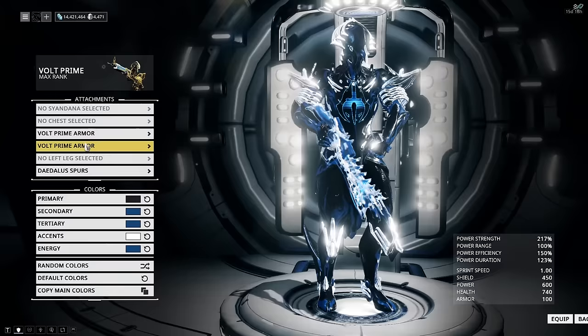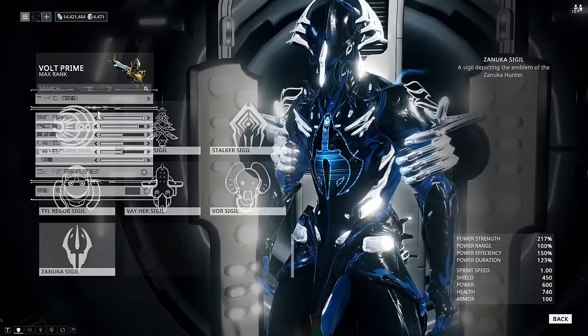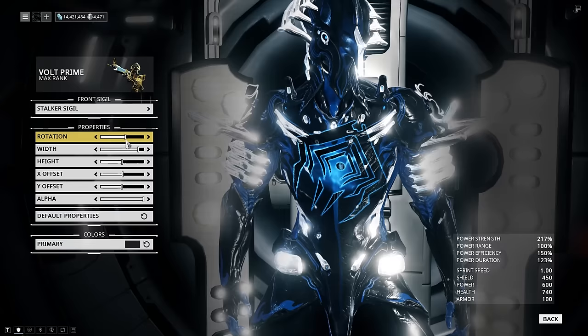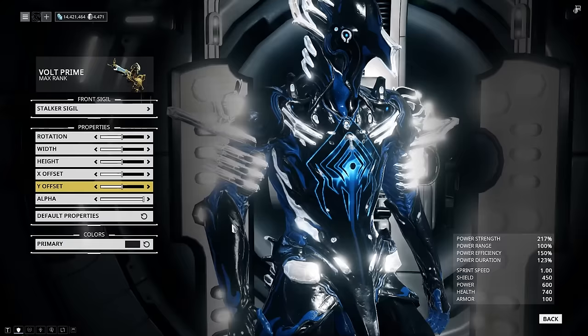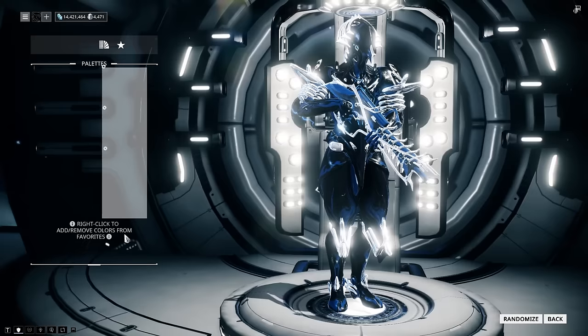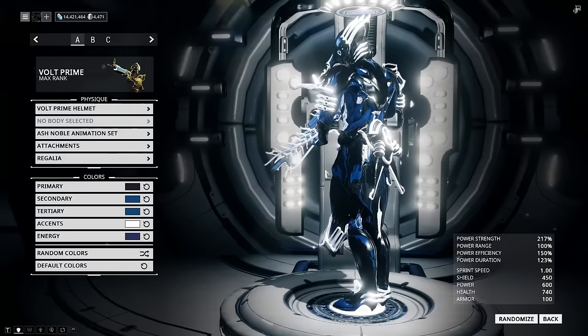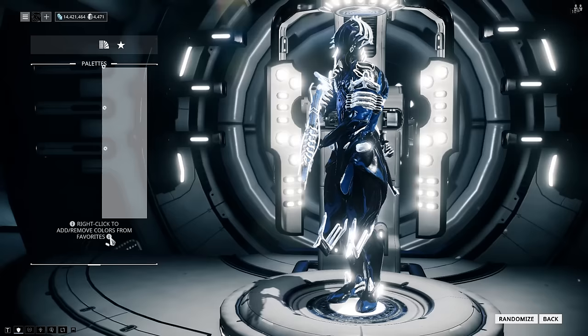Let's get rid of the sigil here and change it to something a little bit darker or turn the alpha down. I think the stalker sigil looks nice as long as you orientate it properly. Looks pretty decent. I don't like how the blue sort of pops out there, so I'd definitely recommend keeping this on a black color so you just see the outline of it. I'd change the energy color to match — make it a little bit darker. I think that looks a lot better: just a darker shade of blue on the base Volt energy color.